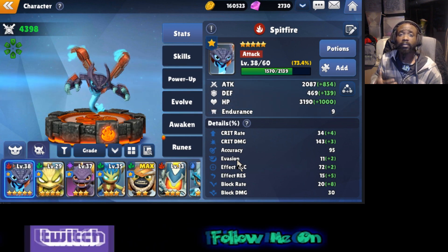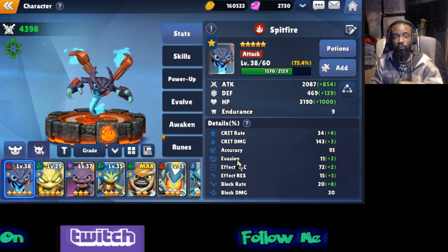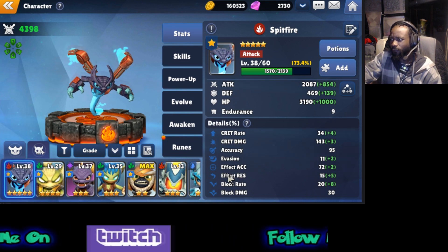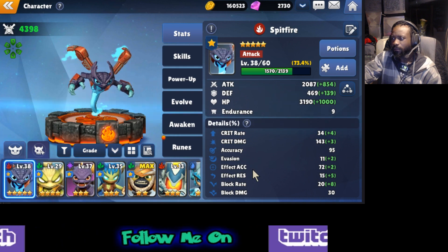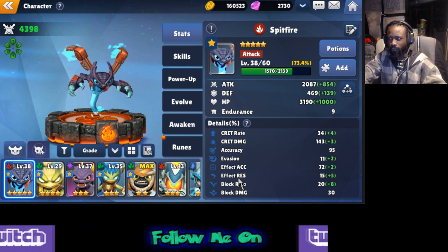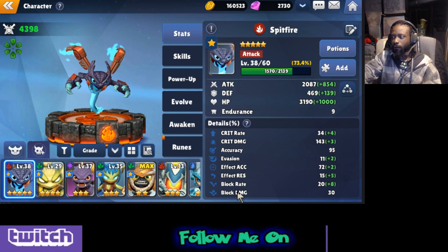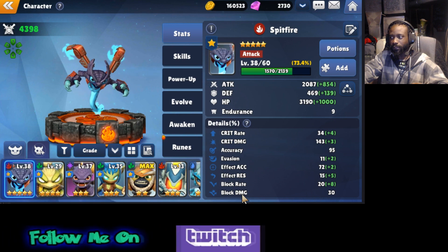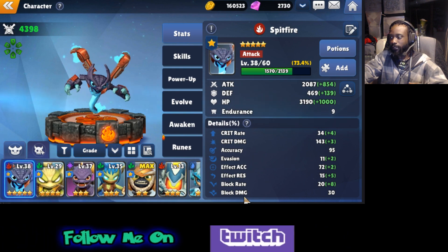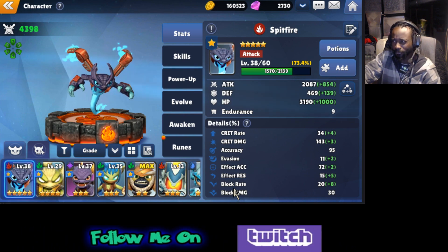If you play Final Fantasy, ATB means active time battle — they're always going, and even if you don't choose an attack, the enemy's always going to attack. Then you have effect accuracy, which is the accuracy you need to land debuffs, and effect resistance, which is the opposite — to resist debuffs. Your block rate is like extra defense on top of your defense, so it's how much damage you can resist. I had to look at it some more because I don't want to give bad information, but that's what I believe.